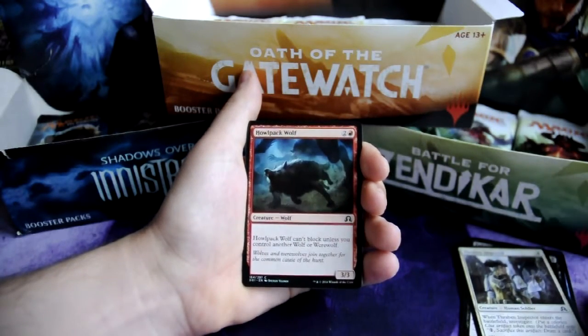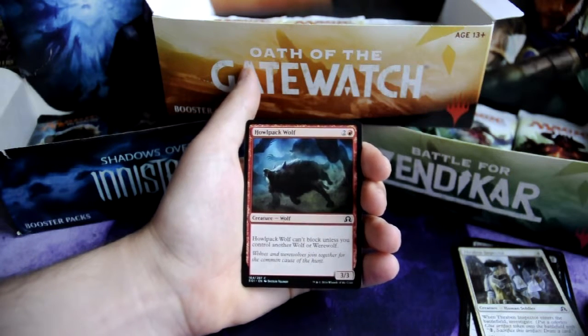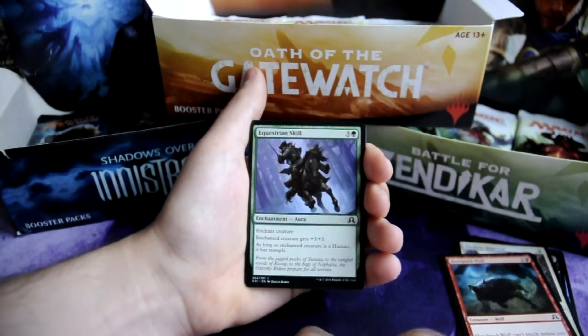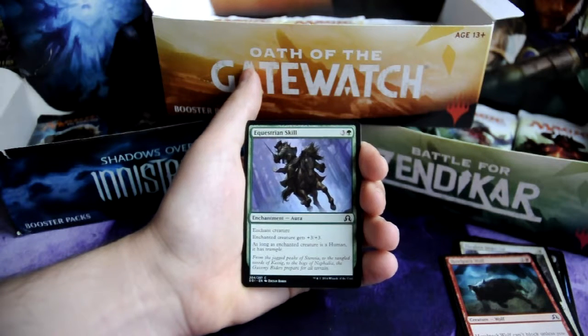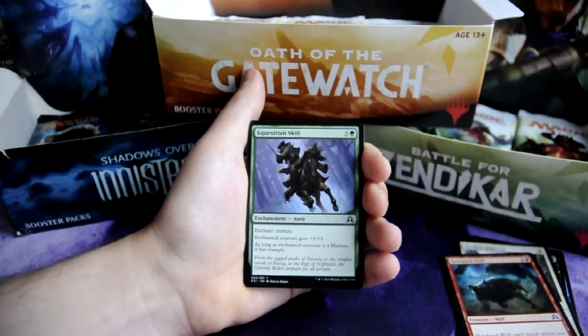Whole Pack Wolf for 2 and 1 red, wolf 3-3 creature — can't block unless you control another wolf or werewolf. Equestrian Skill for 3 and 1 green, it's an aura — enchanted creature gets plus 3, and as long as the enchanted creature is a human, it has Trample.